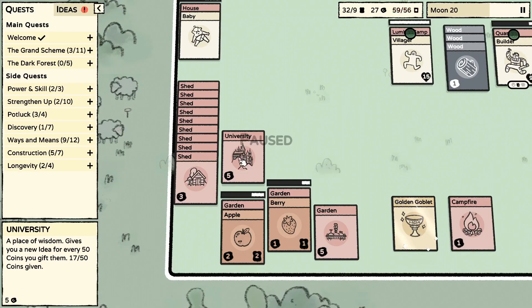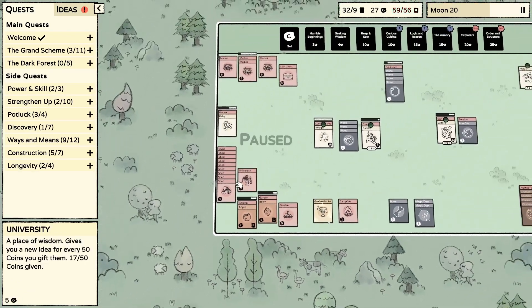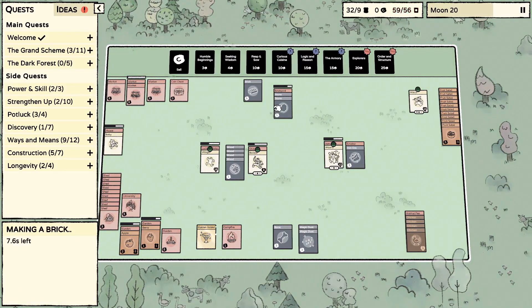We built one of the new cards here — if we give 50 coins we can get an idea from this group of scholars, I guess you might call them. We're right now at 17 of 50, so let's go and empty our chest and seriously start working towards that — I'd like to see that happen.